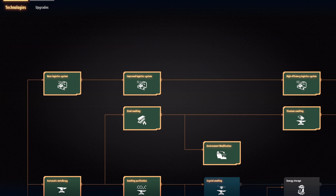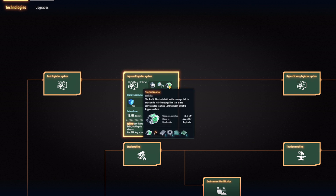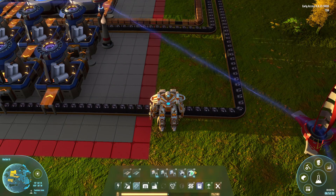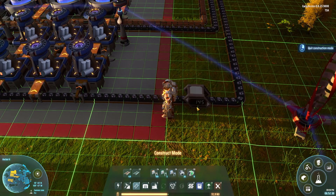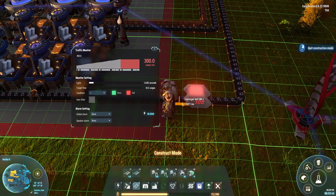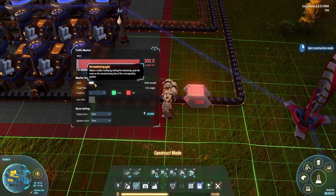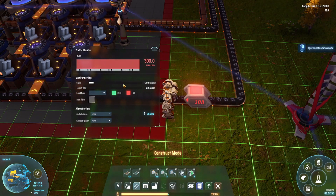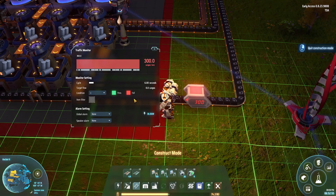The first new exciting thing is this research: the improved logistic system being upgraded. We have an extra item here, which is the traffic monitor, and the traffic monitor is awesome. You put it down over a belt and it starts measuring how much stuff is actually going through it on the belt. It will show you the cargo per minute — the number of items that go through per minute — and it will measure this over a period that you can set.